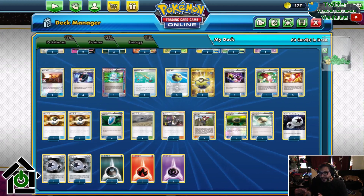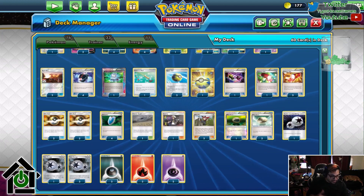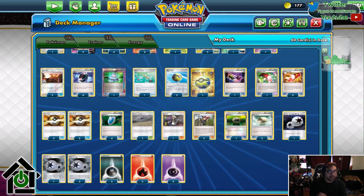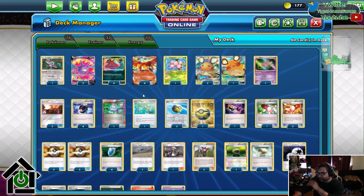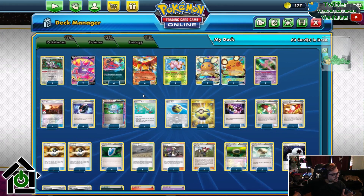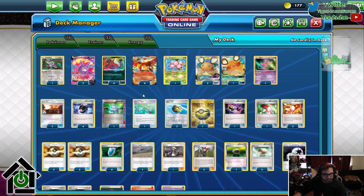This deck works better as a first turn deck, but there have been plenty of times where I've lost the coin flip and just one-shotted stuff on my turn too, because you can do it — it is possible, it happens. But getting those extra turns on coin flips is super important. Now, this is an Expanded deck — I think this is our first Expanded deck profile.